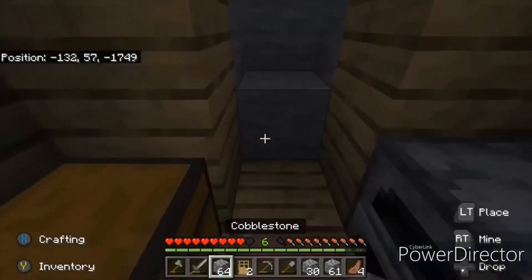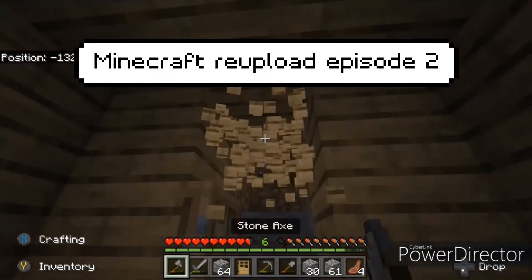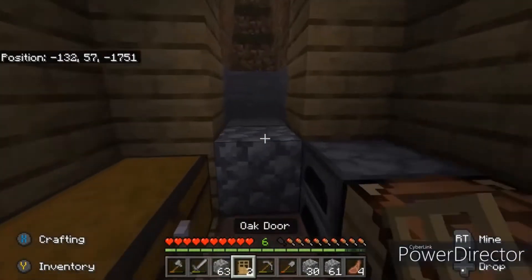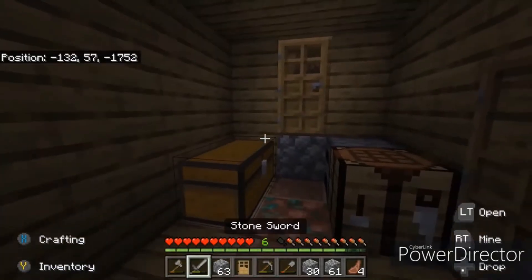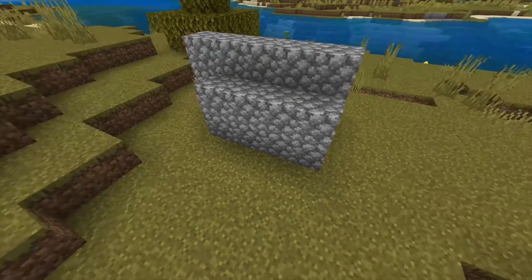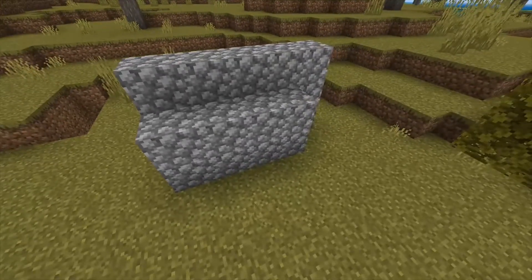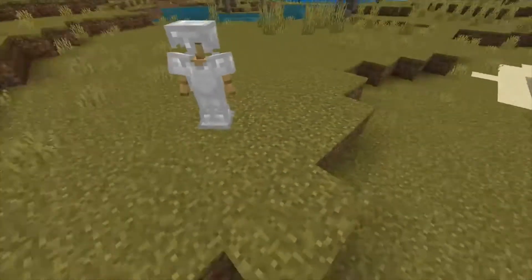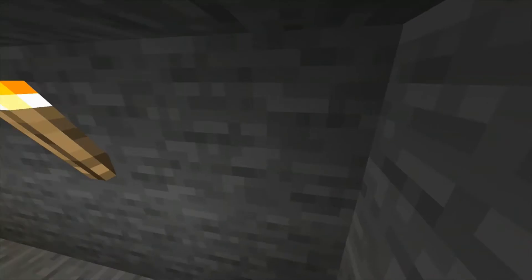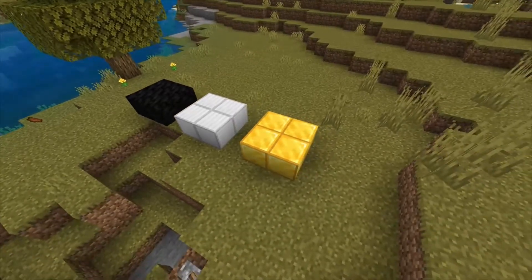Hi guys, welcome to Minecraft episode 2 of my let's play. As of right now I'm just refitting my home a little bit. If you could like and subscribe, that'd be very much appreciated. So during this episode what I want to do is add a cover to my bunker, make it more creeper proof, get some iron armor, mine for a bit, add torches to my strip mine, and ideally get mostly coal and iron — but if gold's there, that's a deal.